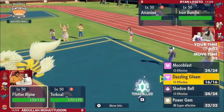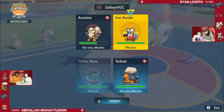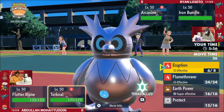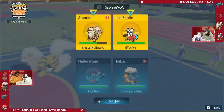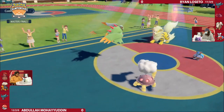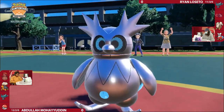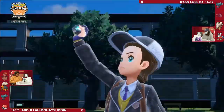Iron Bundle threatening speed control and some damage, but this is another one where we've seen how quickly some of these games have gone. Being down a Pokemon against Abdullah — his team could just dish out so much damage. And if you try to focus one of them down, the rest of them can just pile on. This is a really tough spot for Ryan to not just get blown out here.